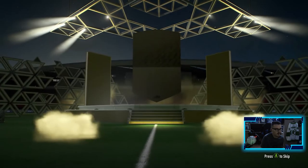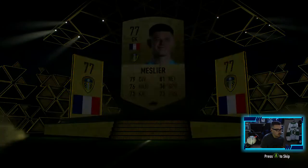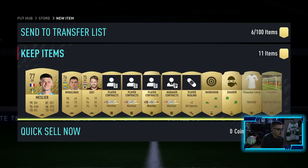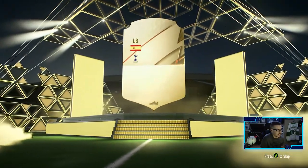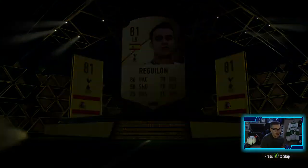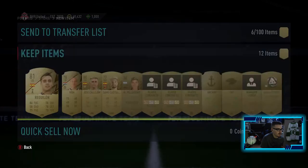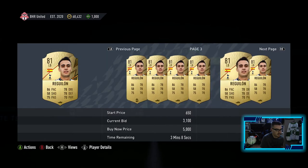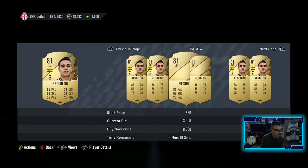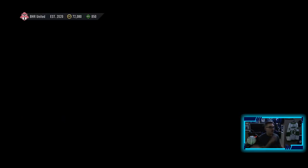I don't know how much Haaland is, but he's definitely over 100k - we'll check after this video. Goalkeeper - not ideal, nothing hiding behind him either. We are getting down, we have a thousand points after this pack. That's not a lot of points left. Nothing to show for here. Reguon, 86 pace - he could be worth something. He's in the BPL so he might be worth something. 4.5 - we could probably sell him for 4. We will definitely take that.